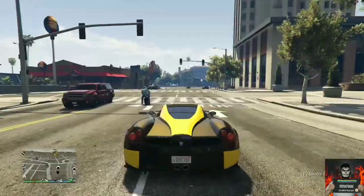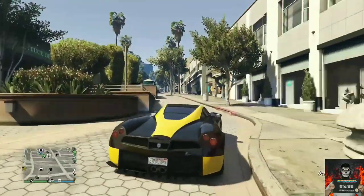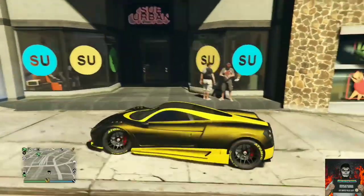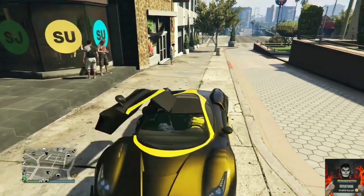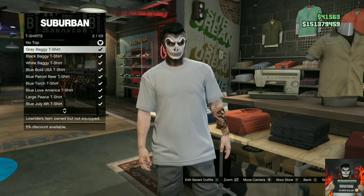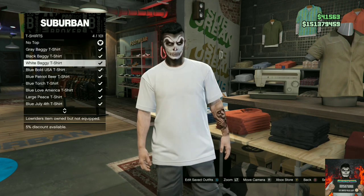All you want to do is make sure you have your outfit ready that you want the cop belt on. After you have it ready, make your way over to any clothing store on the map — it doesn't matter which one you go to. Go over to the top section and go over to the t-shirts.